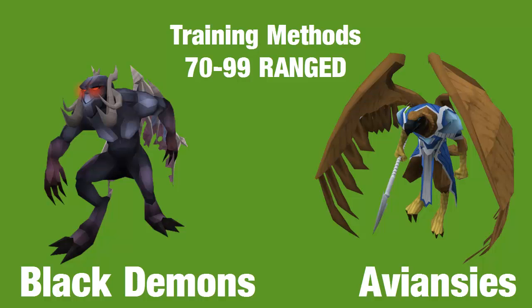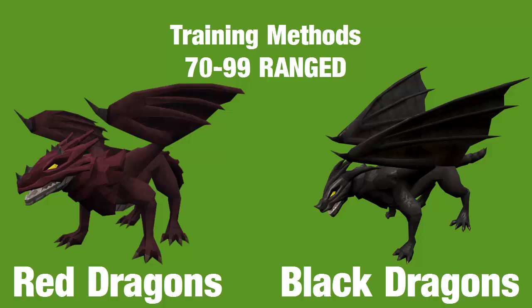Red or black dragons are another training method — you can choose either. Black dragons drop black dragonhide and dragon bones, which are a good money-maker, and both types provide decent XP per hour with good green charm drops. In the past I've gotten around 1 to 1.5 million GP per hour at these, without porters. If you want to power-train though, I wouldn't recommend dragons as you'll spend time picking up drops — water fiends with a charming imp are better for AFK power training.